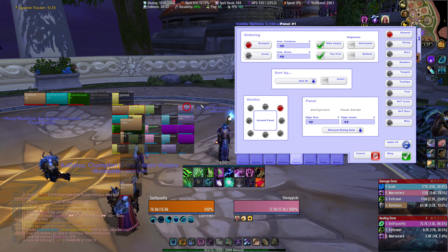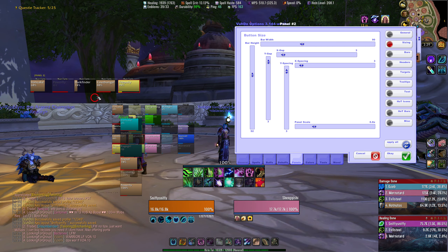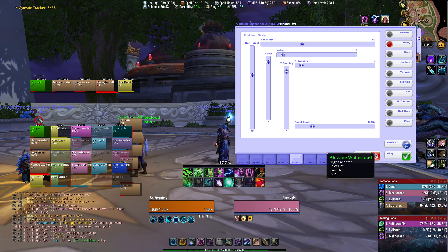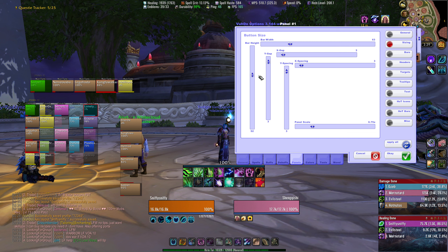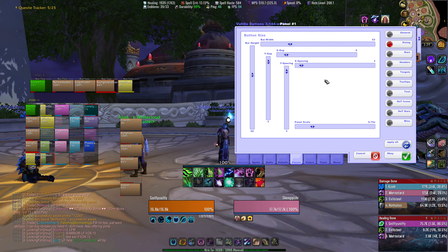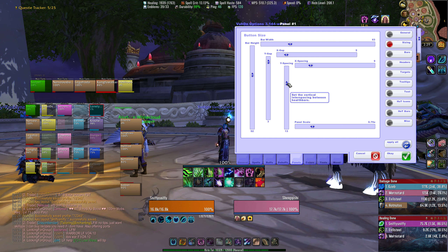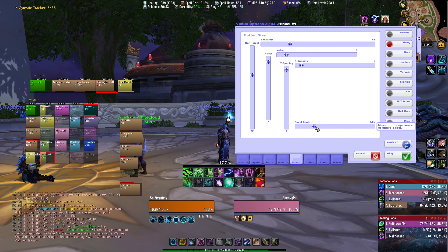If you're someone who plays with your healing frames on your right side, you'd probably be good to just leave it anchored to the left. Edge size — don't worry about that. Sizing is really simple — it's just how you want to change the size of your frames. Panel scale changes the entire scale while keeping dimensions the same. Bar width makes the bars less or more wide, same with height. Y gap and X gap is the gap between each actual player inside the square. X spacing changes the spacing between each column, and Y spacing would be between each row.